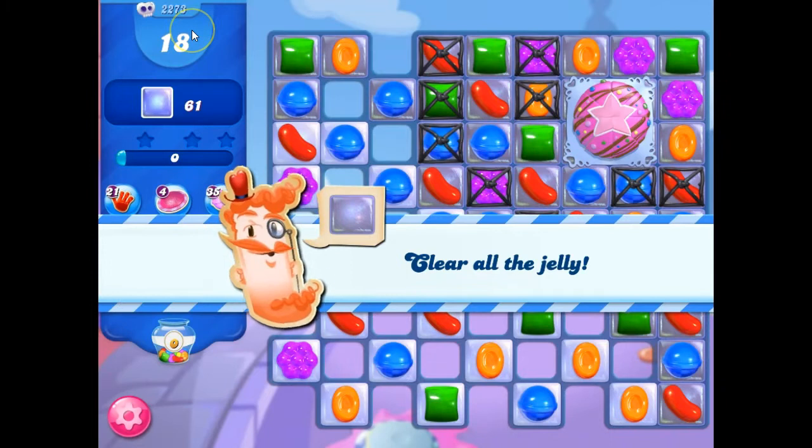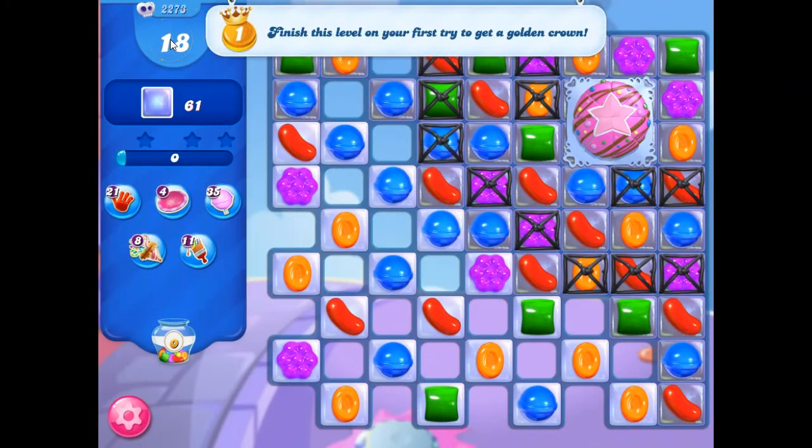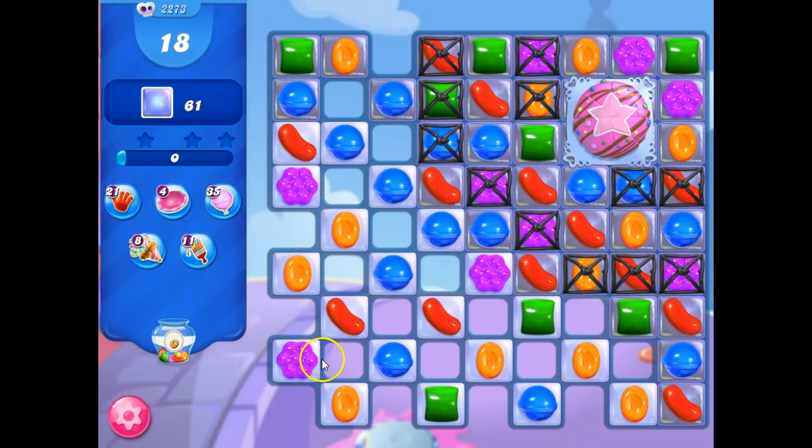Let's take a look at this, where we have 18 moves only to clear out 61 jelly. This is my first playthrough for recording purposes. I have no idea what this is going to be like, but I already know that I've got isolated jelly here, so I need to open this cake bomb here. That will take out some of this jelly, but I've also got a lot of isolated jelly here.